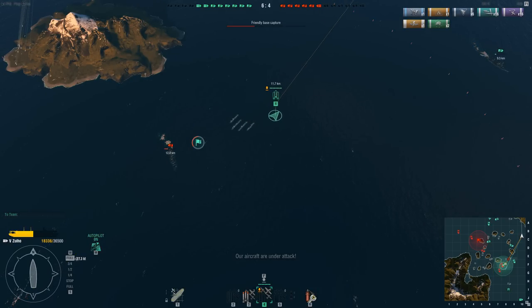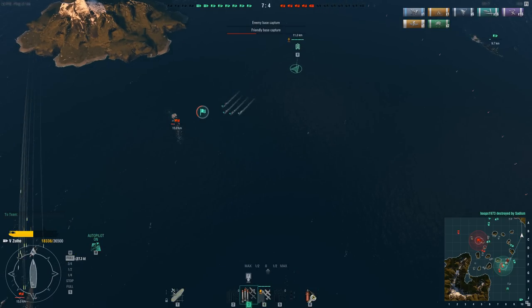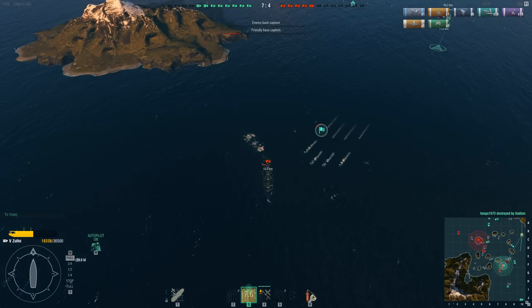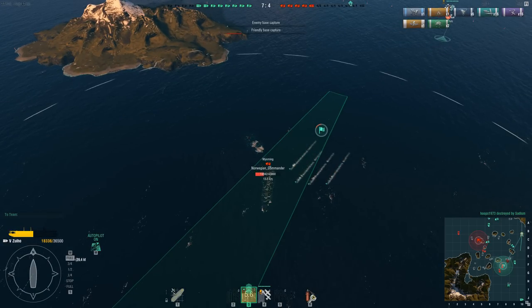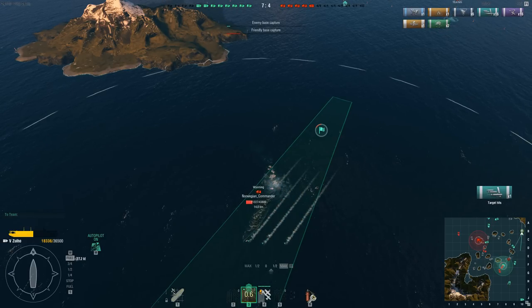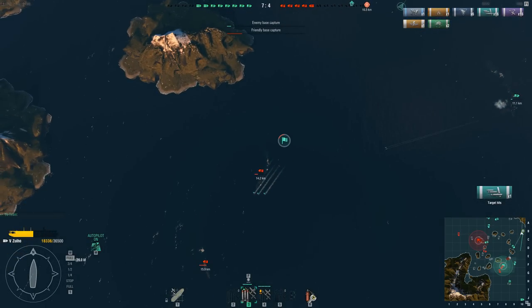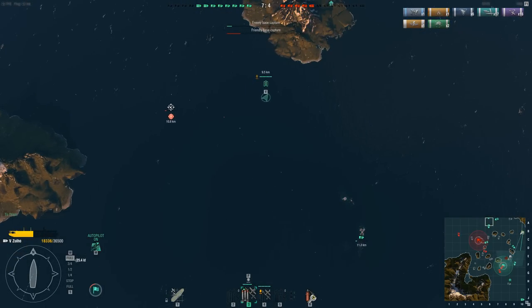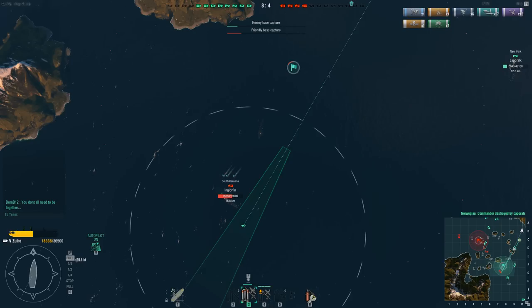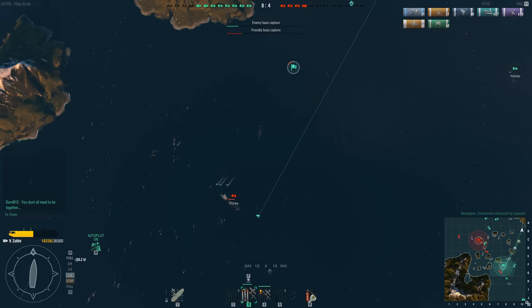I'm coming in now with another spread of torpedoes to hopefully destroy this enemy battleship. He's still capping. The Wyoming turns very fast — we got one hit, unfortunately missed the second, but got around 4,000 damage and induced flooding. When you induce flooding with torpedoes it's like a damage tick — a bit more than fire damage, so it all adds up.